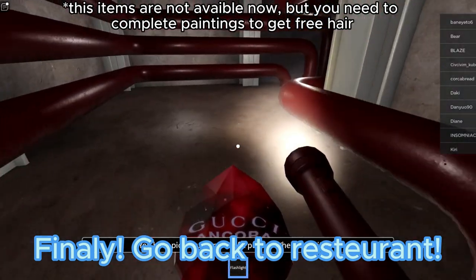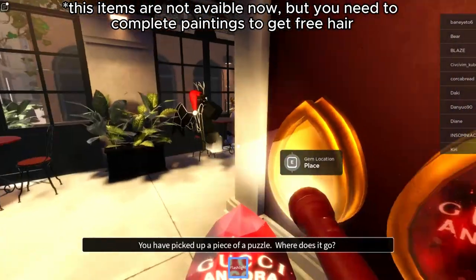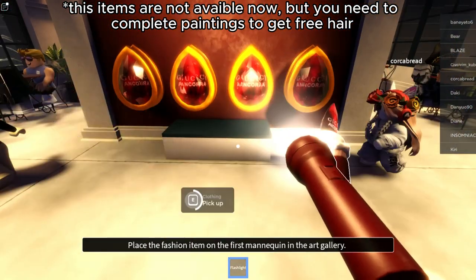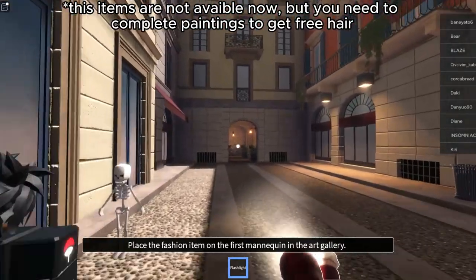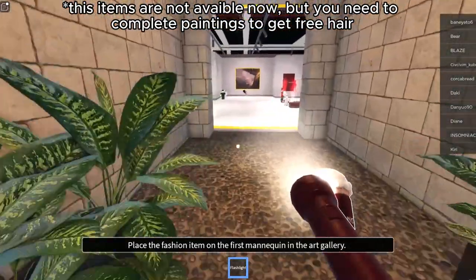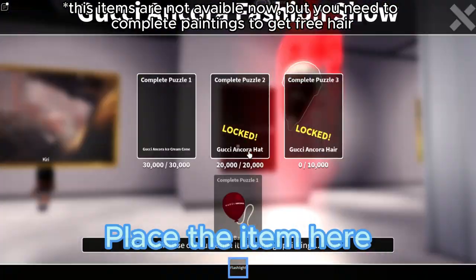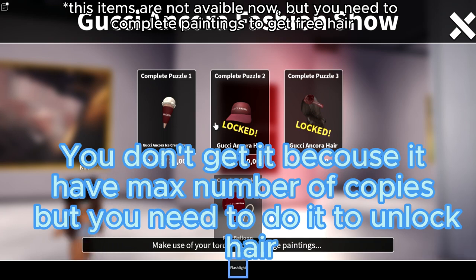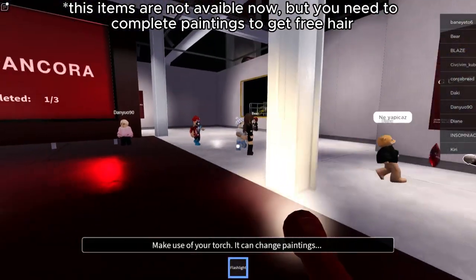Finally, go back to the restaurant. Let's go back to the gallery. Place the item here. You won't get it because it has the max number of copies, but you need to do it to unlock the hair. Let's go to the next one.